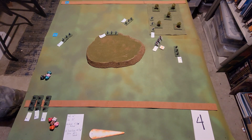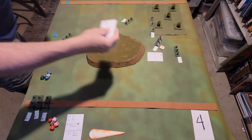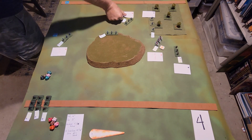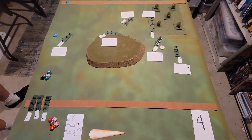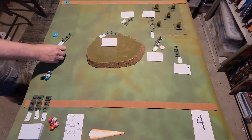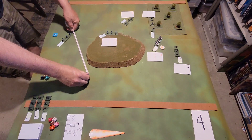Turn four. Forces now present: cavalry, red infantry units, skirmishers as unit one, and blue infantry units two, three, and four. Cards dealt. Infantry unit two draws the king of spades — they go first, doing a double move of twelve inches toward the road.